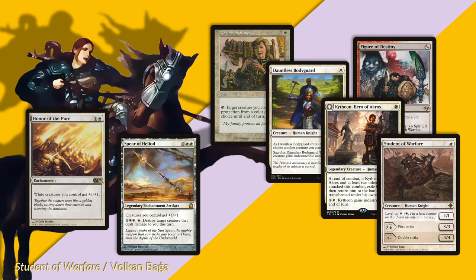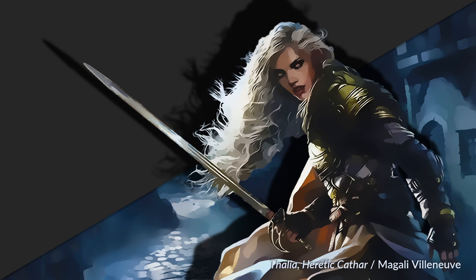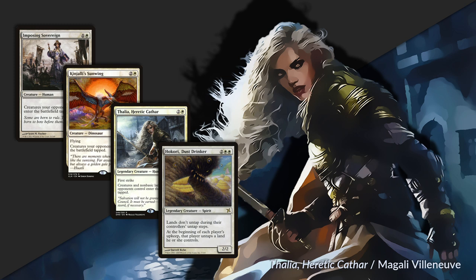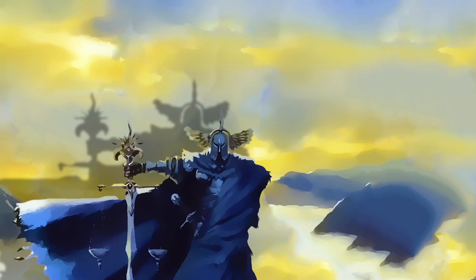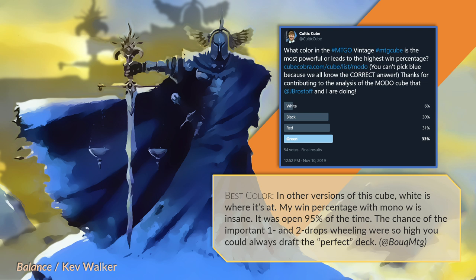White does not have a clear identity here. It has received wisdom that white is the weakest color in cube, and arguably in Magic, but I believe that the problem is worsened here. White has some hatebears, but it lacks disruptive elements such as Thalia and Imposing Sovereign. White does not go particularly deep into sweepers, and boasts a startling number of 5 CMC creatures. I like the density of Planeswalkers, but I am confused by the Anthems given that white aggro does not exist. In sum, I would suggest that white has been built with fair midrange strategies in mind, which is not a route to success in this cube. I would hope to play white only as a splash, unless I picked up one of the handful of broken white cards such as Balance.